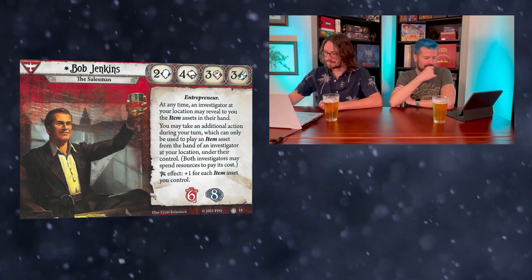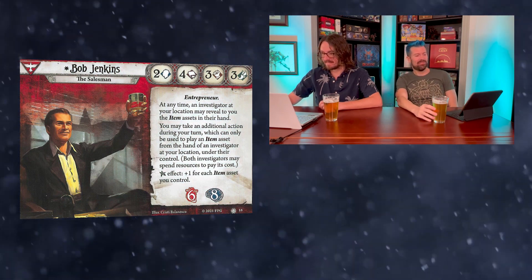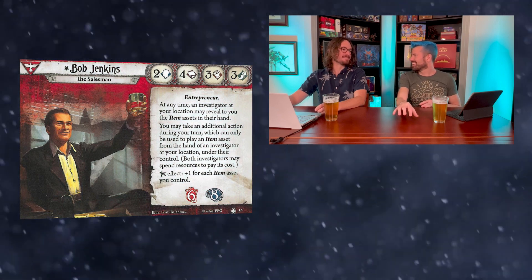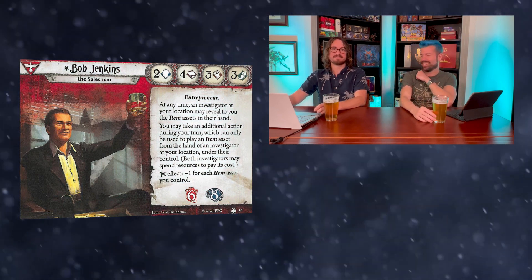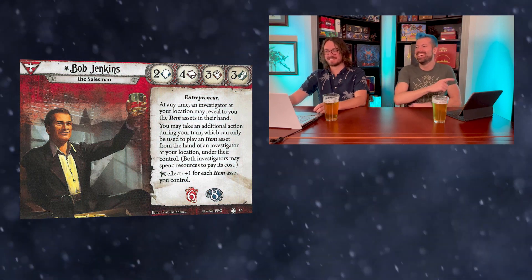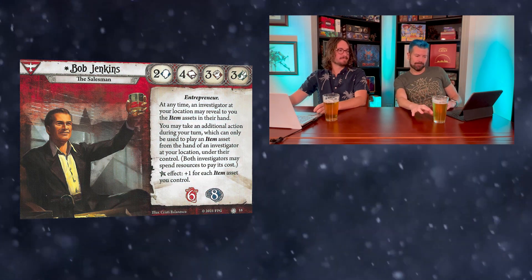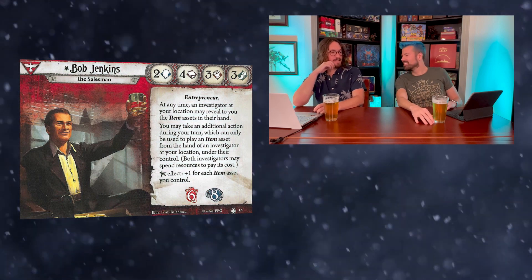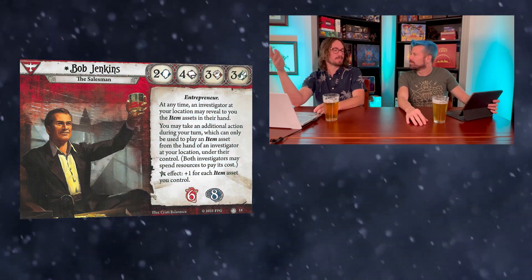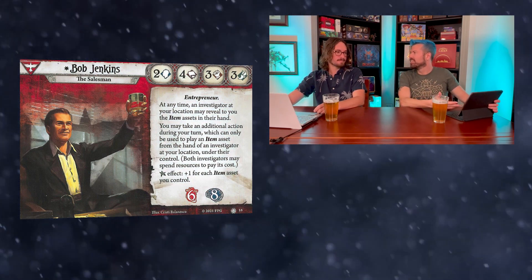Both investigators may spend resources to pay its cost, and his elder sign is plus one for each item asset you control. Six health and eight sanity. It's a boring plus-X elder sign, but the rest of him is not boring. It's funny that they have a rule about an investigator revealing item assets, because it's always been a table-talk thing. I guess this says regardless of where your group has landed on talking about your hands, go ahead and talk about it with Bob. His deck building — let's check the back side — deck size of 30, survivor cards level zero, rogue cards level one through five, neutral cards zero through five, and up to five rogue cards level zero.